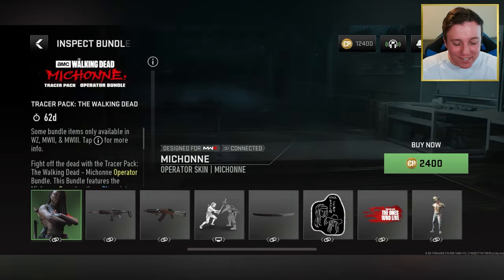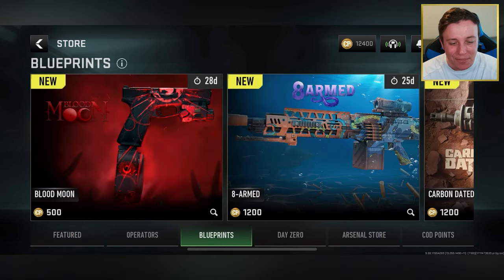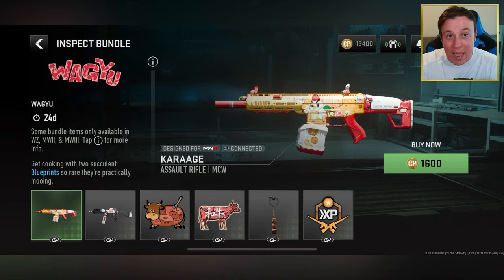In today's video, what I wanted to do was actually check out one of the many different bundles this game has. I thought this was freaking awesome — I think it's in the Blueprints tab. I am a massive foodie. I go to all sorts of different restaurants and I love Korean, Japanese, and Chinese fried chicken places. Karaage Chicken is awesome, and they literally have a Karaage Chicken skin in the Wagyu Bundle in Warzone Mobile.